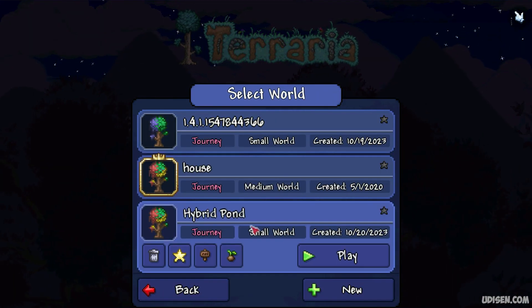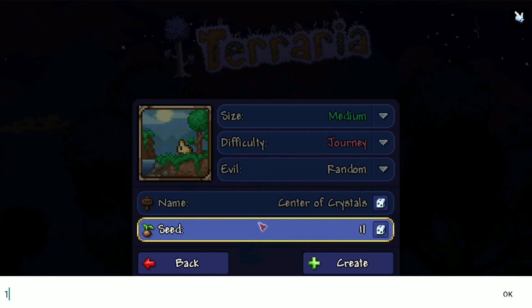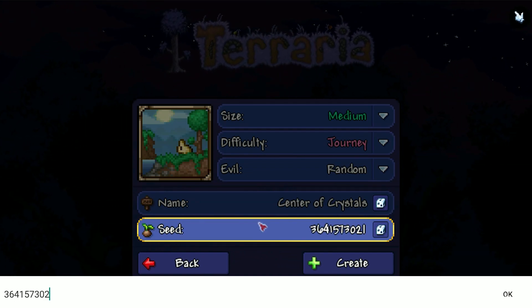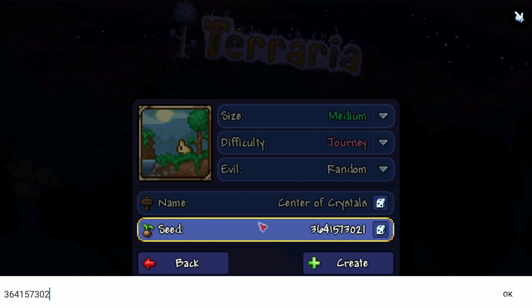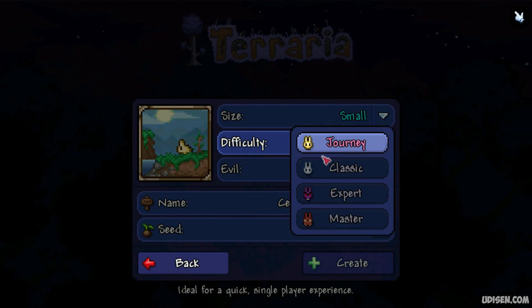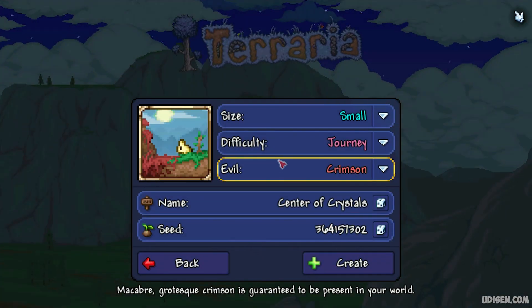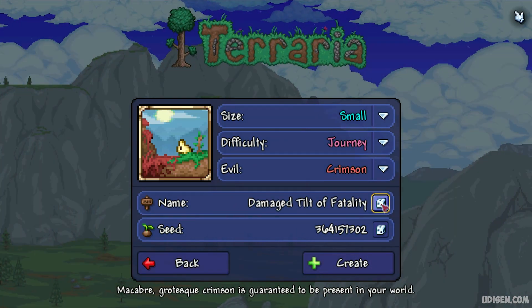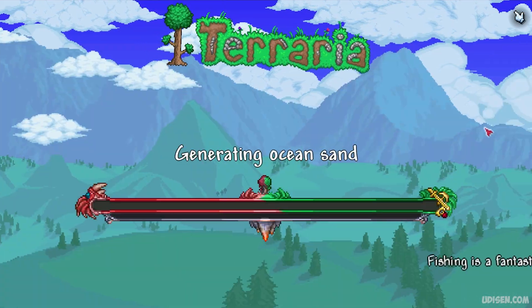And of course, deal number one as usual: create a new world. The seed for this world is 3, 6, 4, 1, 5, 7, 3, 0, 2. Size: small. Difficulty: any. Evil: only crimson. And any cool name — I want this cool name, why not? Who doesn't love a cool name? We all love cool names. Let's go.